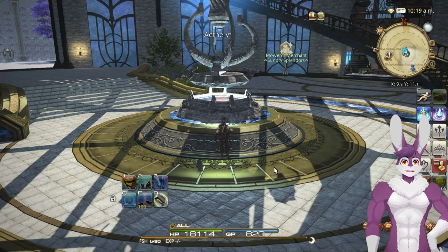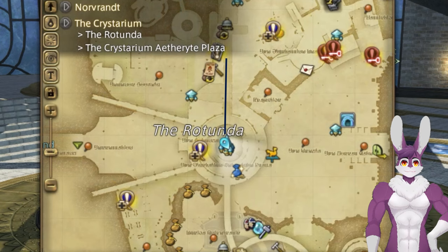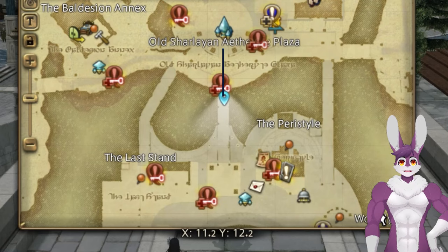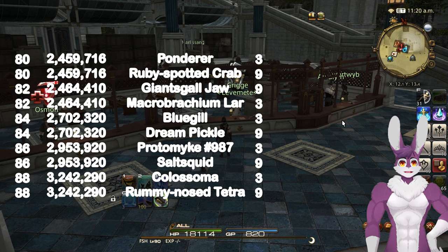Once you hit level 70, teleport to the Crystarium. North of the Aetheryte is the leave quest NPC. Here's the list of all the items and quantities for levels 70 to 78. At level 80, teleport to Old Sharlayan. South of the Aetheryte is the leave quest NPC. Here's the list of all the items and quantities for levels 80 to 88.